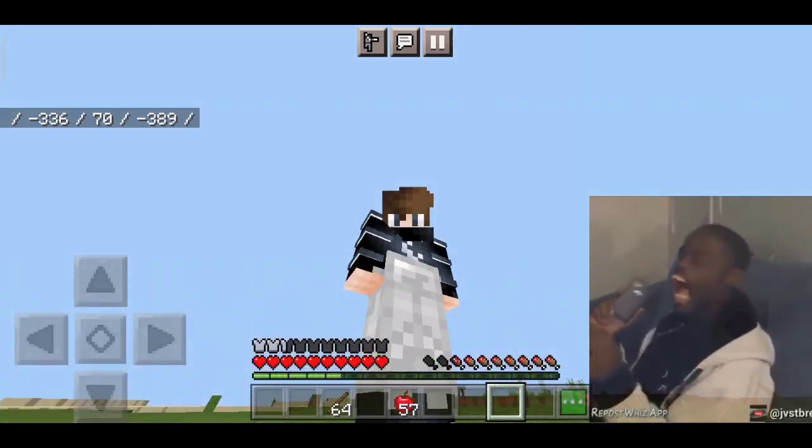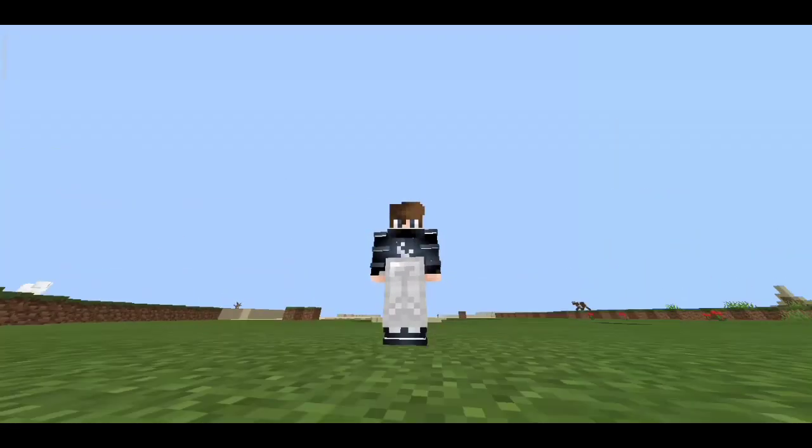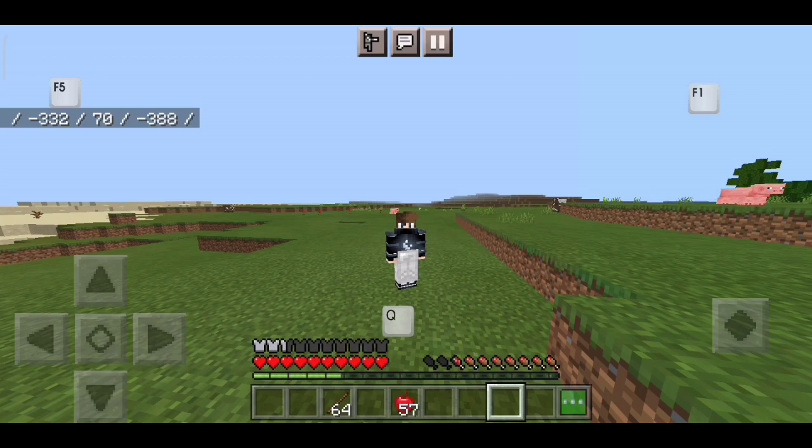Let me show you something — let's go into first-person mode with the press of F5. F5 is a button that was only available for PC players, but now it's also on mobile and you can use it like a Java player.